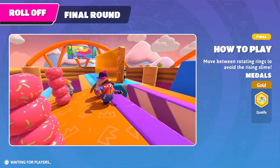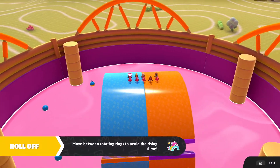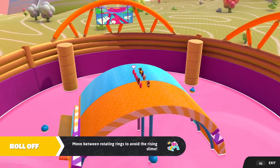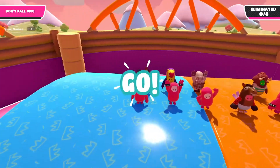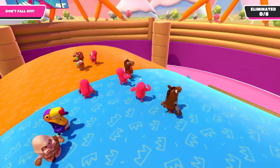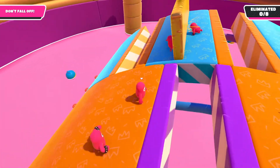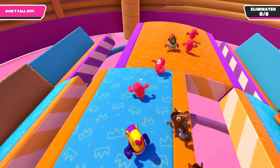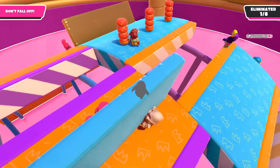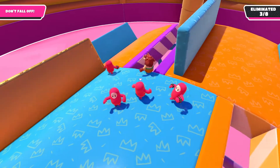We're on the final — move between rotating rings to avoid the rising slime. We could do this. Come on — first game on PC, and it's probably been over a year. Can we get a win? Can we get that sweet, sweet crown? So we just avoid this — I remember this, it was a bit bigger of a map but I remember this. I remember people were very annoying and used to grab you and make you fall off. There was a certain way you could just push people — really quite annoying.